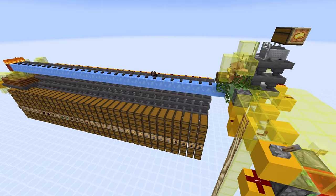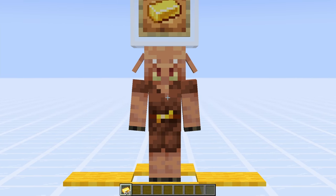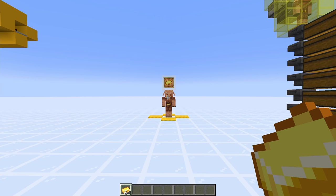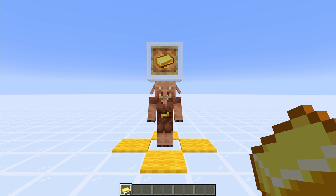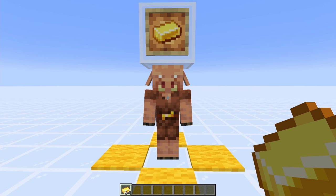Before we get into the block-by-block tutorial let me explain how it works. Here we have a piglin that you normally find in the nether. This video is inside the overworld — that's only for video production purposes to make it nice and bright and easy to see. Normally you'd have to build this in the nether because that's the only place that these piglins do not transform into a zombified piglin.